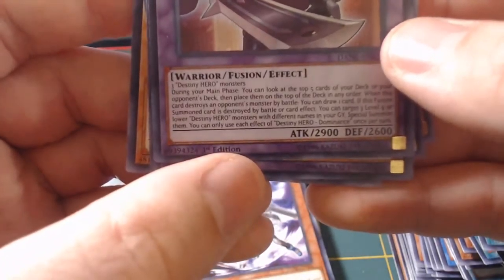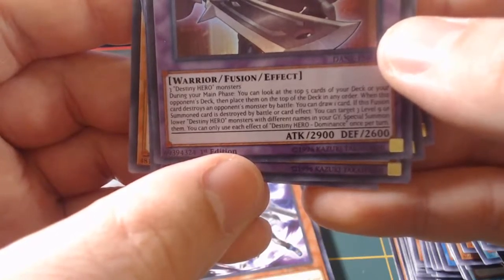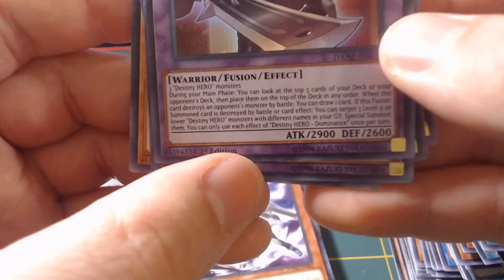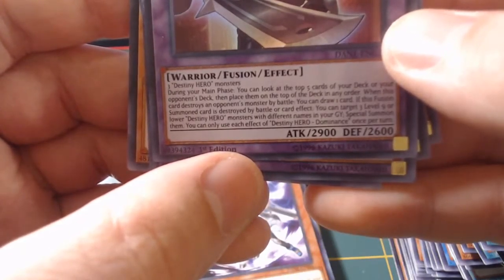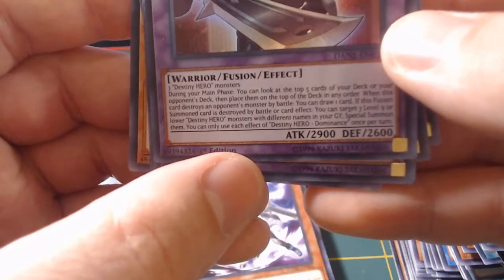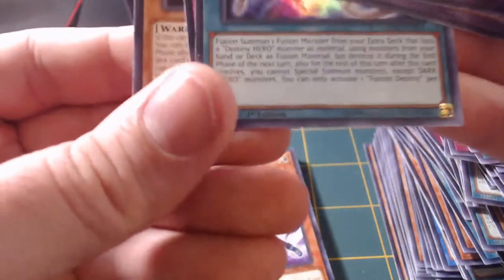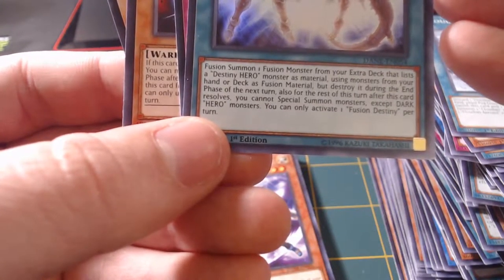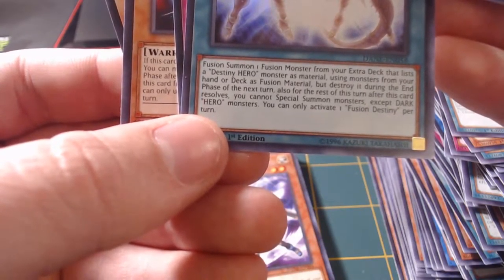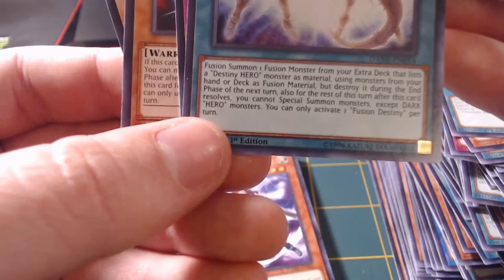The Ultras I have for Destiny Hero: Destiny Hero Dominance requires three Destiny Hero monsters. During your main phase, you can look at the top five cards of your deck or your opponent's deck and place them on top of the deck in any order. When this card destroys an opponent's monster by battle, you can draw one card. If this fusion summoned card is destroyed by battle or card effect, you can target three level nine or lower Destiny Hero monsters with different names in your graveyard and special summon them. You can only use each effect of Destiny Hero Dominance once per turn. This card is awesome! You can also use Fusion Destiny: Fusion Summon one fusion material monster from your extra deck that lists a Destiny Hero monster as material using monsters from your hand or deck as Fusion Material, but destroy it during the end phase of the next turn. Also, for the rest of this turn after this card resolves, you cannot special summon monsters except Dark Hero monsters. You have one Fusion Destiny per turn.